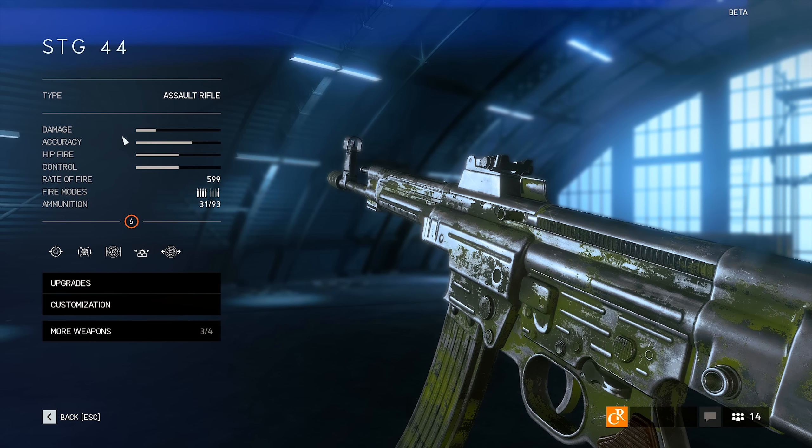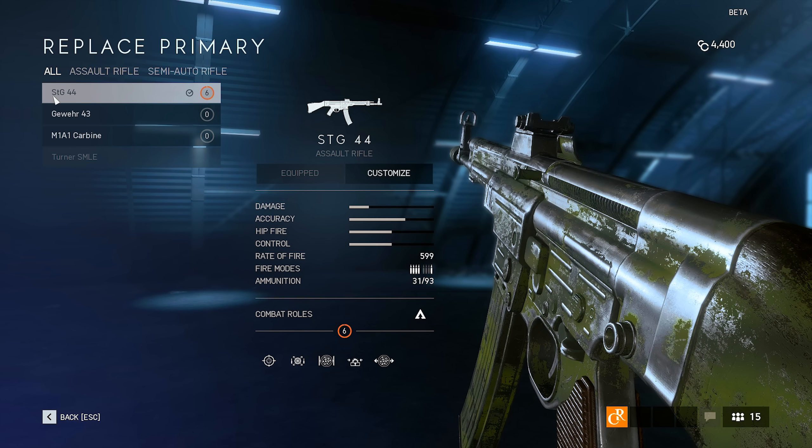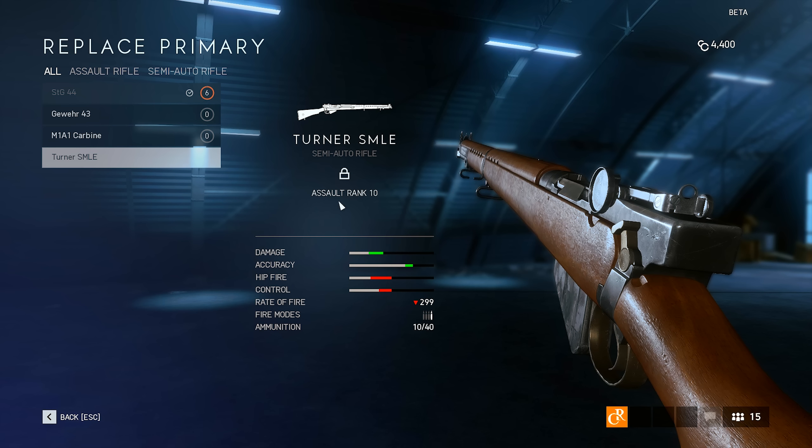Click on it and you will get three different options: one called Upgrades, a second one called Customization, and the third one called More Weapons. Let's start with the third one. Click on it and you will see weapons available to play with. For me, it is the STG-44 and the M1A1 carbine, because I already unlocked those. Now, how do you unlock those? You have to reach a certain level of your class — in our case, the Assault class — for them to become available. But here is the catch: once those become available, you actually have to go to this menu and unlock them. They don't cost you anything in the beta, but they are not automatically unlocked. As you can see, in my case the Turner SMLE is still locked because I haven't reached level 10 of the Assault class yet. Which simply means I have to accumulate more points while playing the Assault class to get it to level 10, and then I will be able to unlock the Turner SMLE. The whole concept is fairly simple — it's just that DICE decided to needlessly complicate it with weird menus, and that's what makes it confusing.